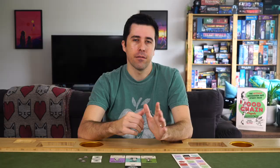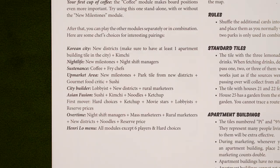There are two modules that the game recommends you start with, either on their own or together. And I pretty much agree. These are the New Milestones and the Coffee Mod. Not that Coffee Mod — millennials know what I'm talking about. Anyway, these are pretty easy to add in, and once you've tried them out, you'll be well equipped to play with any and all other modules.